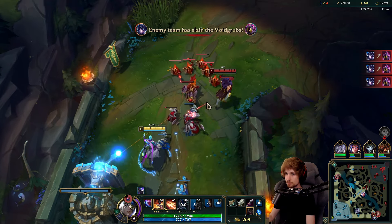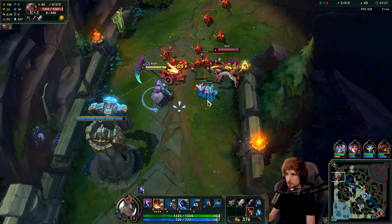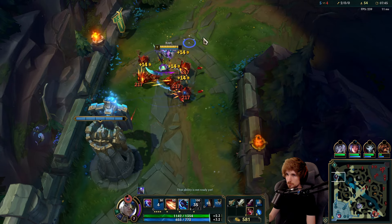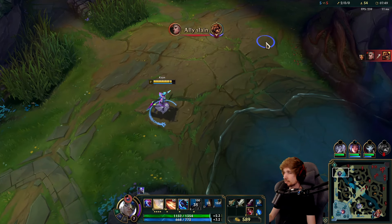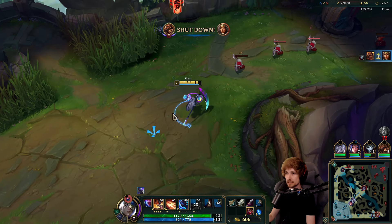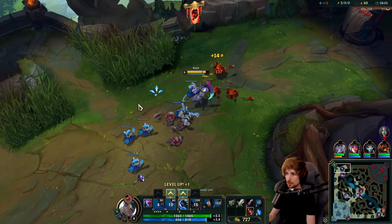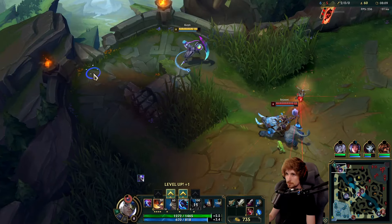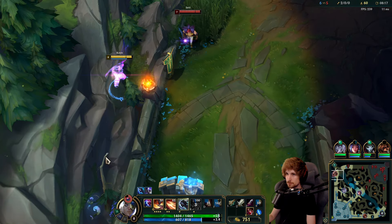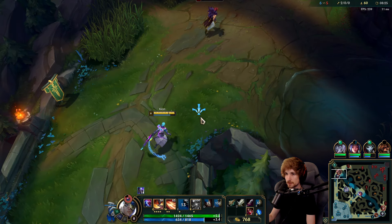Kayn is a very hard-scaling champ. The wave clear is incredible. Kayn top is such an amazing off-meta champion. There's a reason why high elo has been playing Kayn top for the longest time and why it's been becoming popular as an off-meta pick. Say goodbye — he lost the entire wave trying to chase me down. It didn't work because I'm Kayn and I can walk through walls.